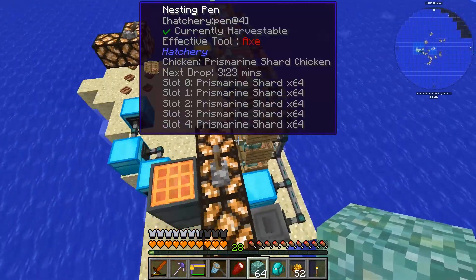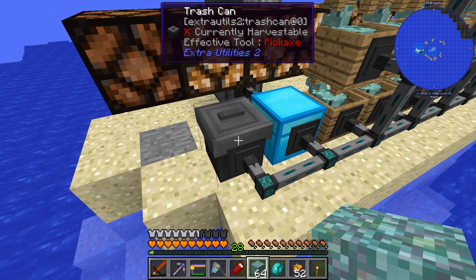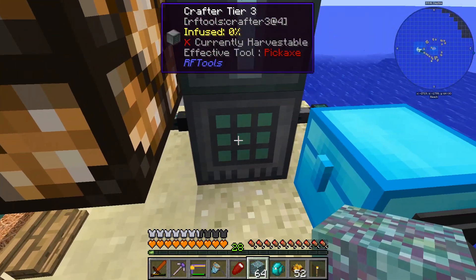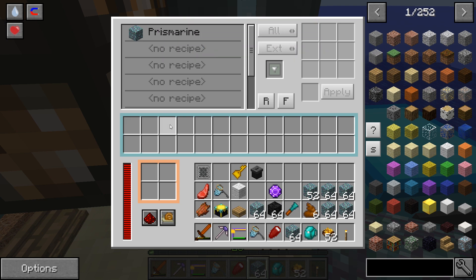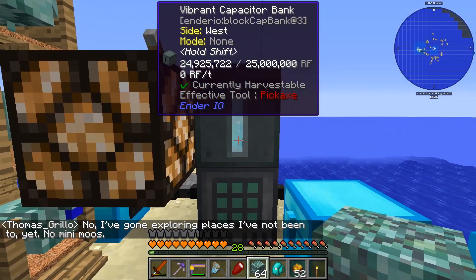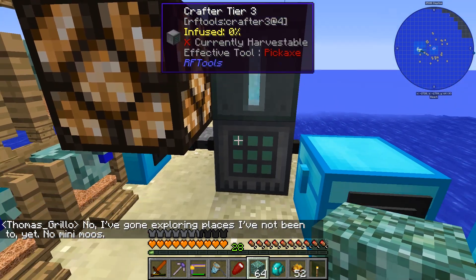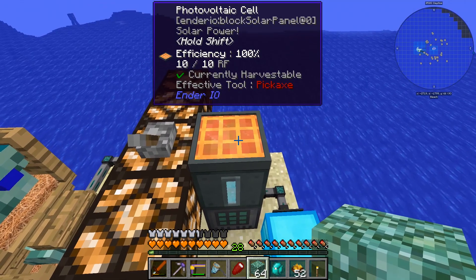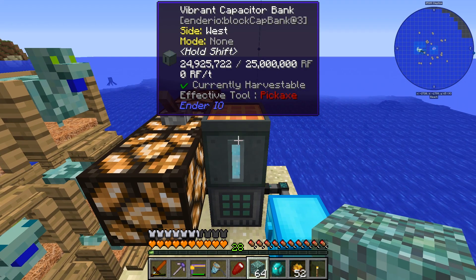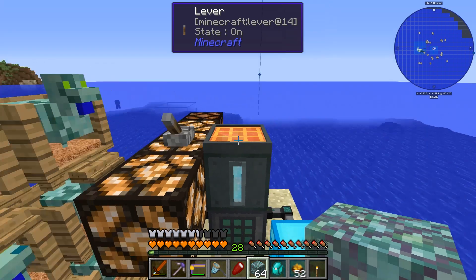Quick explanation of the setup here: all these prismarine chickens are making prismarine shards. The shards go into this chest, and everything else - eggs, feathers, manure - goes into the other chest. They go out into the bottom device which is a crafter. We have a recipe set for prismarine so as soon as the shards come in, it makes a prismarine block which then goes out. I've also brought over my 25-million capacitor and a photovoltaic solar cell attached to it to keep it topped off. It seems to be working really well.